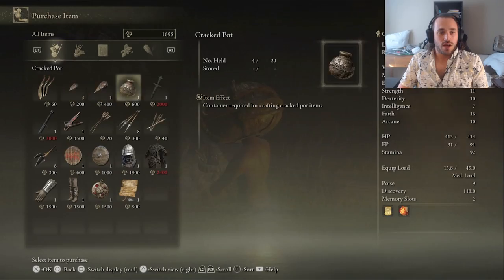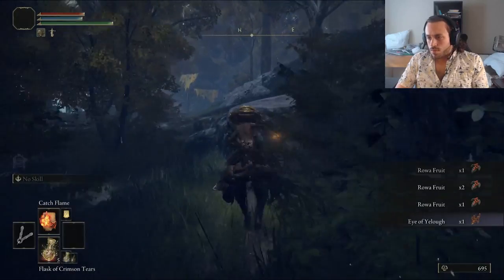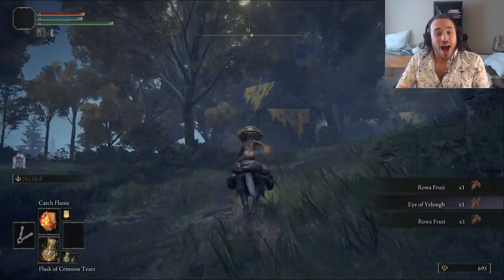I remembered to grab the Limgrave Pickle before diving into the peninsula, where we buy another pot and trick a Headless Horseman into killing itself. We did that in the Leonardo run as well. Still don't know what I did, but first boss dead. Well, that was a freebie.